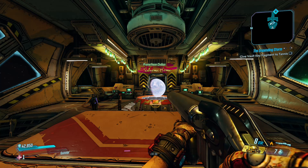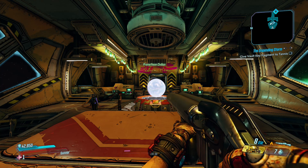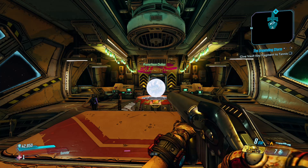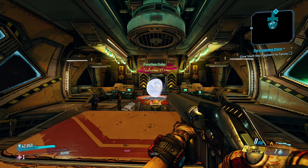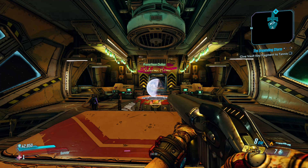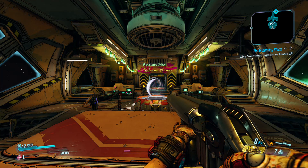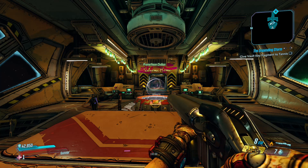Split screen and online multiplayer: addressed that the dialogue volume faded too low before switching to echo audio during split screen. That sounds were quiet or missing for the second split screen player if they moved too far from player one. That three-player groups were having trouble matchmaking with an additional solo player. That in split screen one player's sprinting animation could be interrupted by the other player opening the echo menu. That in split screen one player's aiming down sights could be interrupted by another player opening the echo.